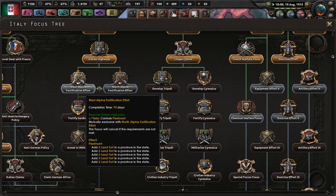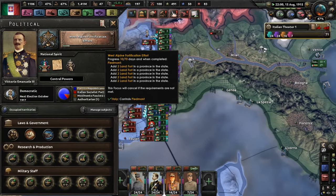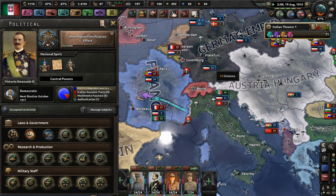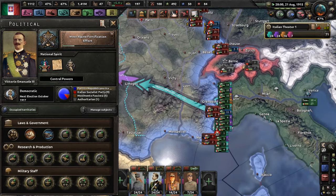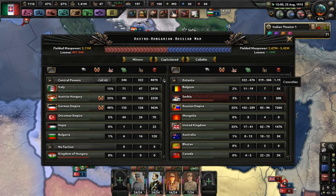We're going to go this way because we definitely need West Alpine. We don't need really any protection to the north because everybody in the north is on our side. Hopefully we can push soon, or they'll try to push and we can take advantage of it. Let's see the losses — they have 1.19 million and we have 800,000. That's a lot of deaths.